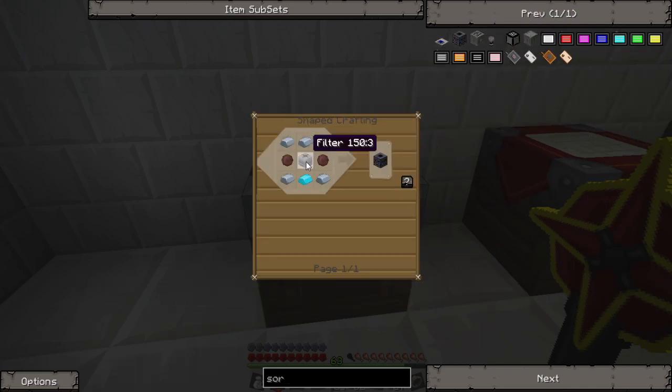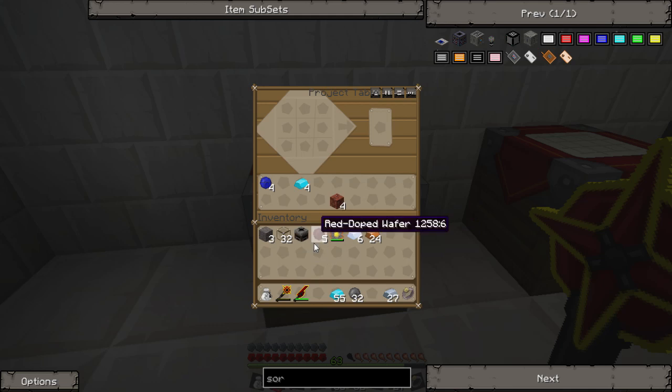The sorting machine recipe is just the filter in the middle, some red doped wafers on the sides, blue alloy in the bottom, and just some iron. Let's get that going - grab some iron, and there you go - that is the sorting machine.